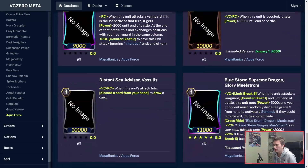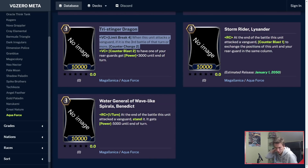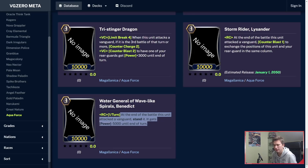Tri-String Dragon is also in here. Limit Break 4: when he attacks a Vanguard, if it's the third battle or more, counter-charge 2. This helps you do more combos. Counterblast 1 to have one of your rearguards get plus 3k power. Benedict kept his skill — Rearguard Circle once per turn: at the end of the battle this unit attacked the Vanguard, stand it, and it gets power minus 5k until end of turn. This is the original Title Assault without needing to Soulblast. It's going to be a 4-of 100%.